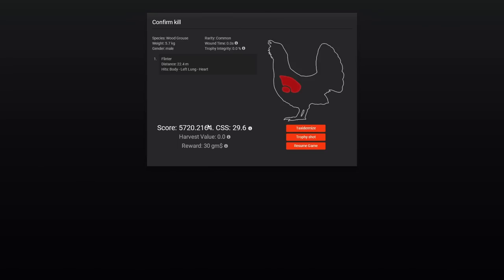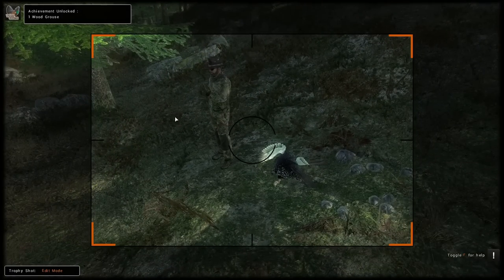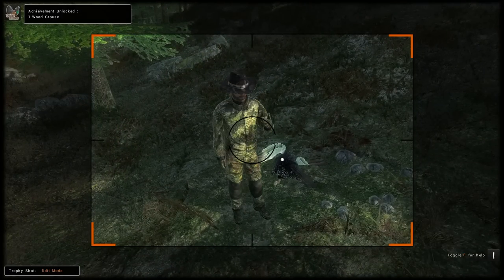5,720. I like that specifically because the scores are going to have a really wide range — down to the gram, and then obviously to the thousands of a gram, gives you a ton of room for varied scores. 30 GM for most bird species is decent, and based on Call of the Wild knowledge, that weight is pretty good. Our achievement for our first Woodgrouse in Hunter Classic — and we caught it in by accident.